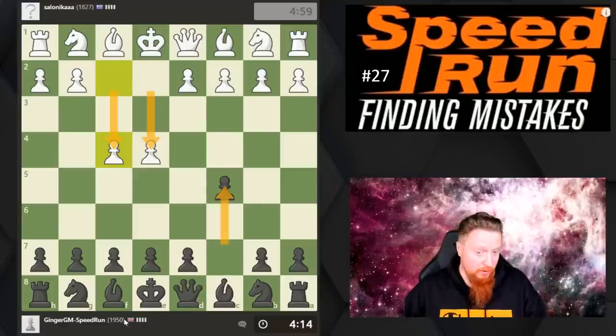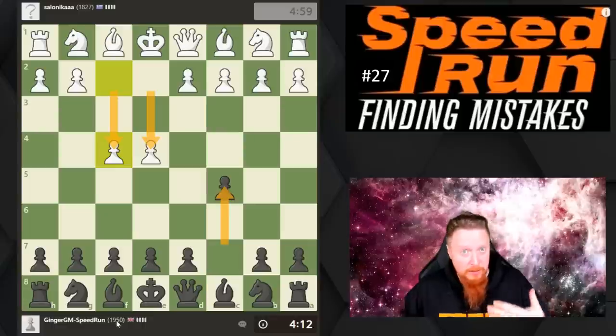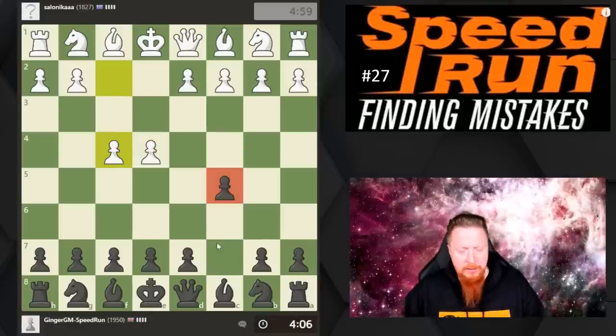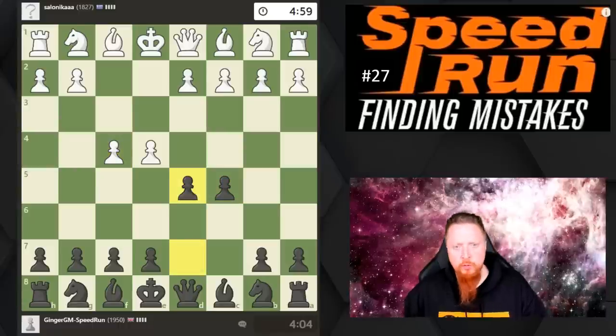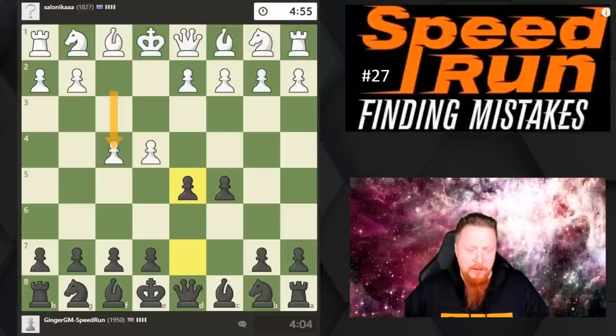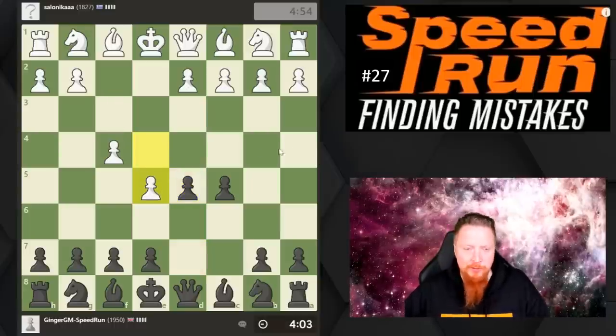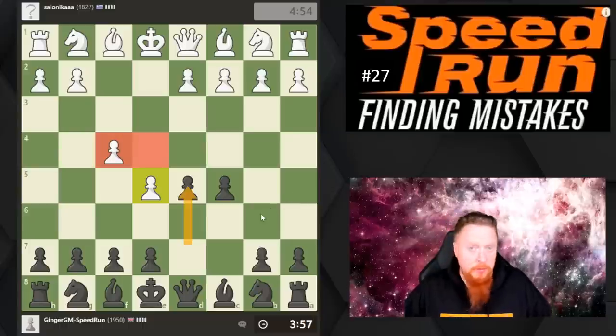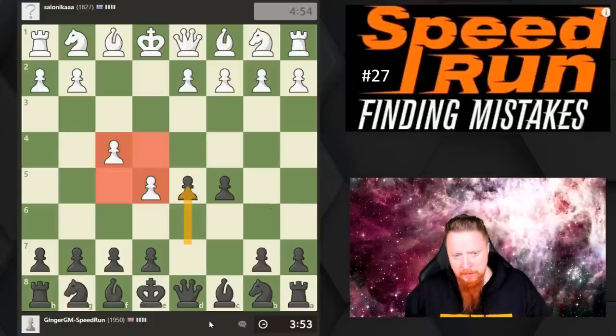We're getting to the 2000 rating range, so the games are going to get a lot harder. It's a Sicilian I'm trying to play, and you really need to know theory against most replies. F4 is a move that was very popular in England for a certain time, and I know that d5 is a good response, stopping those pawns from becoming too comfortable.